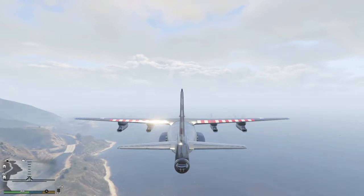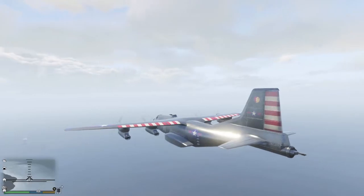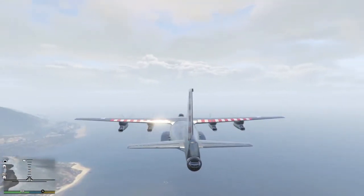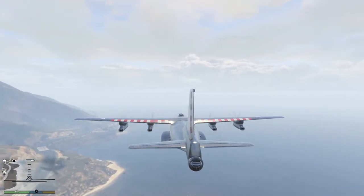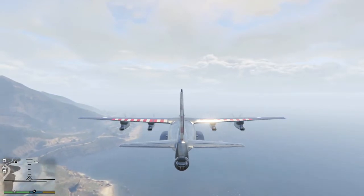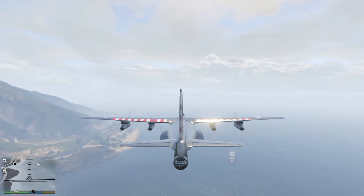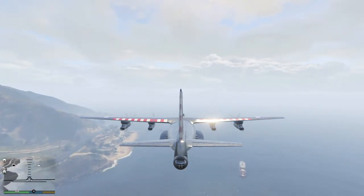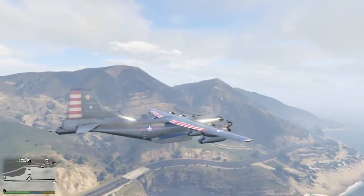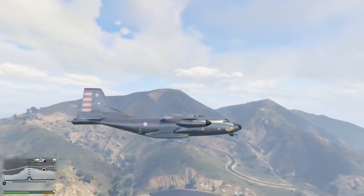We're going to get started with the lowest number here, and that is going to be the RM-10 Bombushka at number 20. This plane in my opinion was a huge waste of money. Even if you've done the air source missions to get the trading price — which is around 4.4 to 4.5 million — it was over 4 million dollars to begin with. Even at that price, it was a waste of money. This plane was severely overhyped and it is a complete joke.